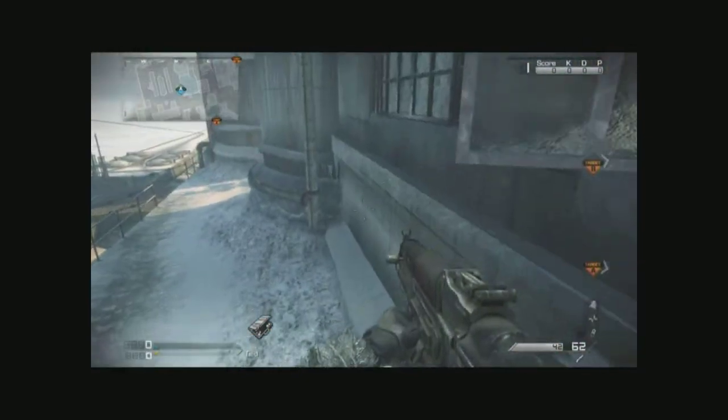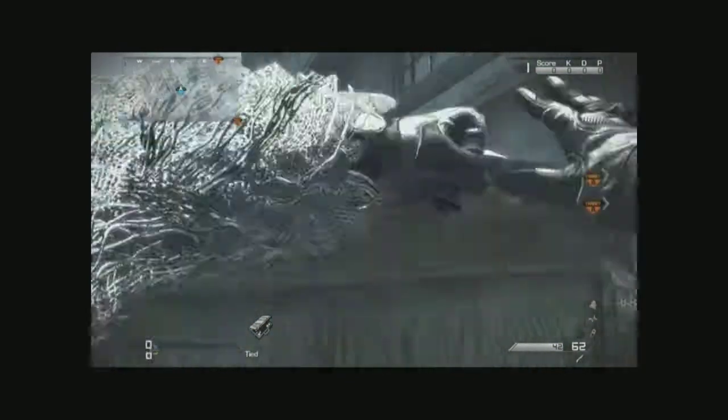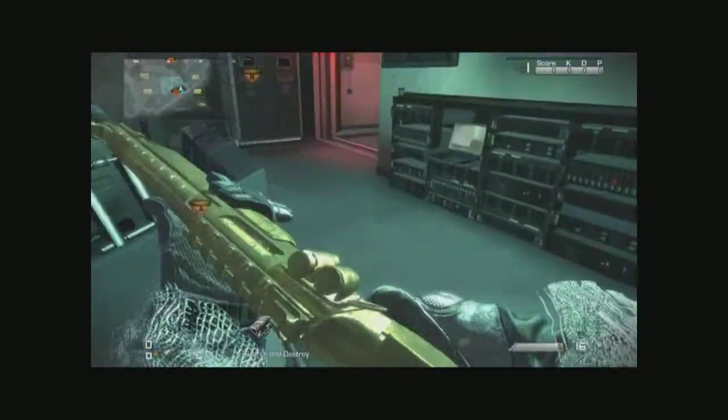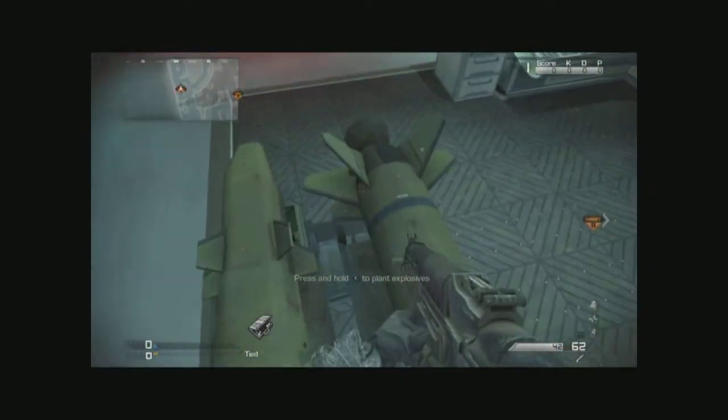This next area right next to it is a quick, easy access place. There's a window right here — I just wanted to show you before you try it on your own: you cannot jump on the ledge on either side. I was thinking maybe you could jump on that little ledge, but the window blocks you.